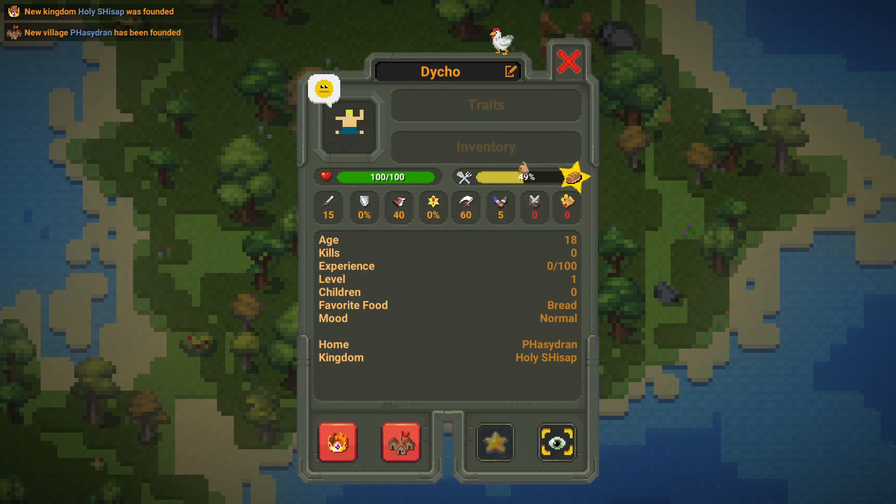Next we'll cover mood and favorite food. Mood shows how happy or sad a human is. If they're in battle, they will most likely be angry. If they haven't gotten their favorite food enough, they will most likely be sad. A favorite food is a randomized food given to a human that they like. If this human eats their favorite food, then they will gain hunger way faster.